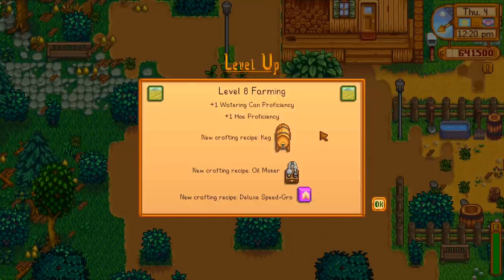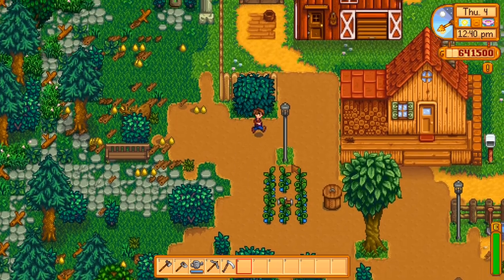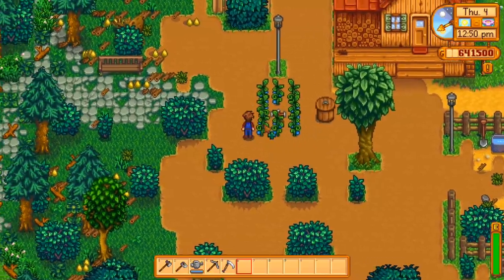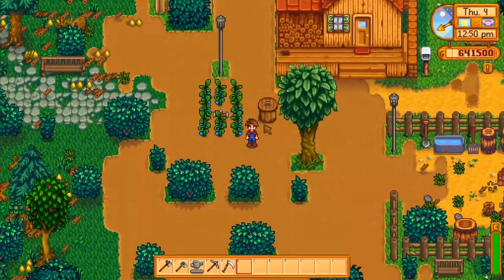Level 8 requires a modest 863 parsnips and we get the keg — Pam's favorite item. The keg produces different things depending on what you put in: wheat makes beer, hops makes pale ale, fruit makes wine, vegetables make juice, honey makes mead, and coffee makes coffee, surprisingly. The standout is wine, which essentially triples the value of whatever crop you put in — so if you make a winery, you can be very rich. Also at level 8: deluxe speed grow, which increases growth rate by 25%, very useful for ancient fruit to help it mature as fast as possible.